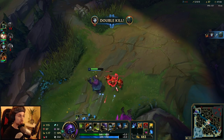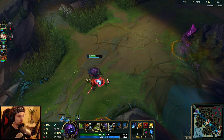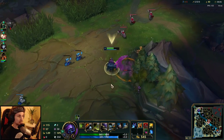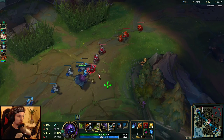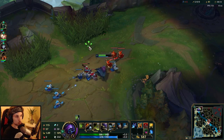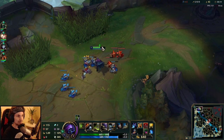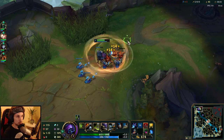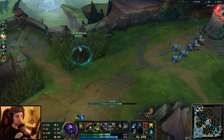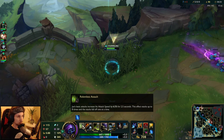After reaching level 6, everything in the matchup changes. In the pre-6 game you mainly want to play around your passive — the more stacks you have, the better your 1v1 is going to be. Every single time you trade after level 6, you always want to put two auto attacks into the creeps and then engage with your passive stacked. You need to value this a lot because you'll miss out on a lot of damage if you don't trade with your passive.